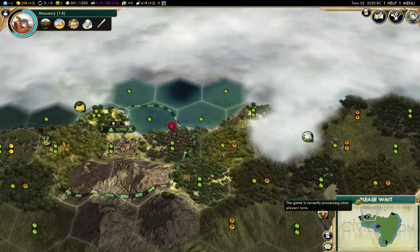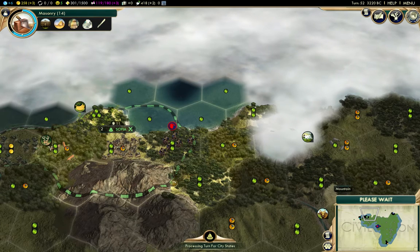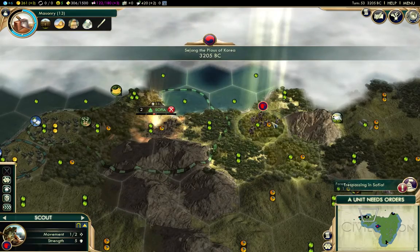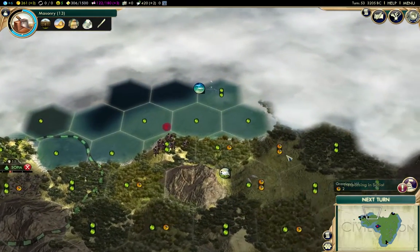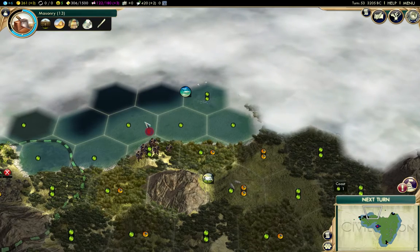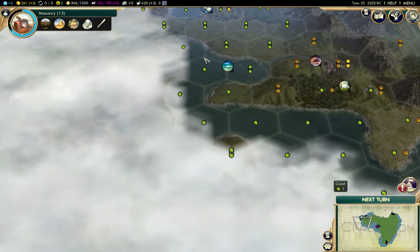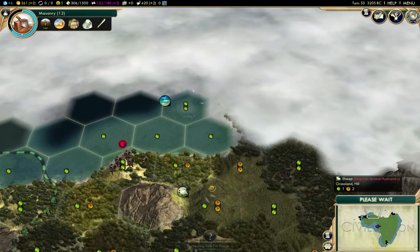We're trespassing now, but it's hard to see these in the forest — we'll leave right away so it won't be a big problem. I'm going to follow the coast around and see if there's another land bridge; otherwise it may be Ragusa that is keeping us from meeting anyone.